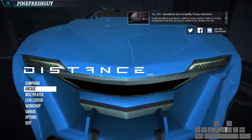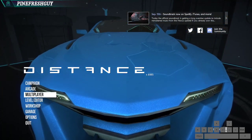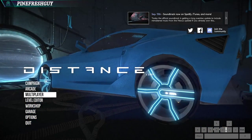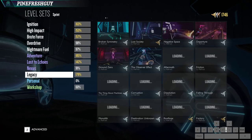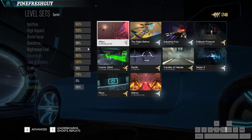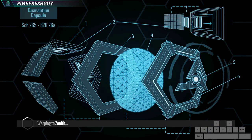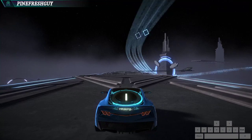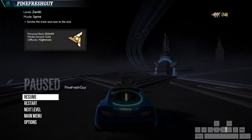Next is grip flight. This is kind of a more advanced racing thing, but I'll just show you what grip flight is. We're going to go into Nightmare Fuel and Zenith - that's the track that basically teaches you how to do it. So when the beta came out originally, they didn't have a track to teach grip flight, but now it's actually built into one of the official tracks, which is really cool.